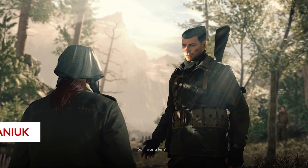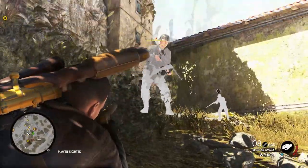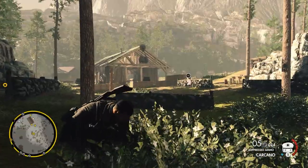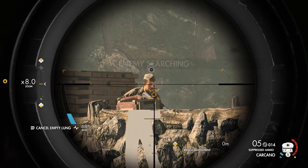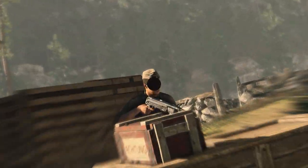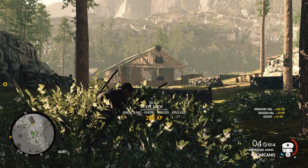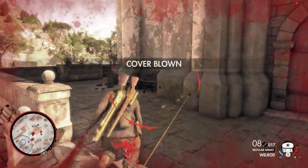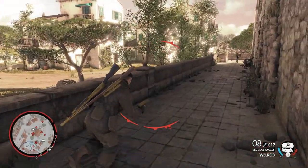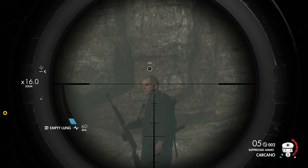For a 6-foot stud who looks like he's been carved out of raw beef, Karl Fairburn is a surprisingly stealthy fellow. If you ever want to teach those Nazi idiots an ultra sneaky lesson they'll never forget, try to creep and slink through all 8 of Sniper Elite 4's missions without once being seen or raising an alarm. Not easily done. For a lot of players, it requires some adjustments to your usual instincts and loadout. So here are 7 tips to help you ghost levels in Sniper Elite 4.